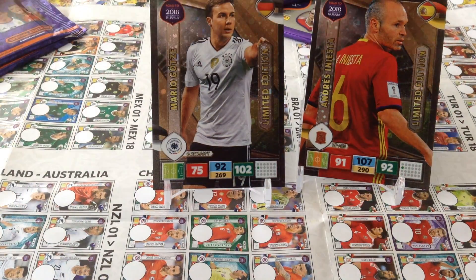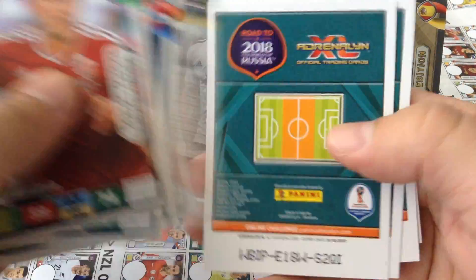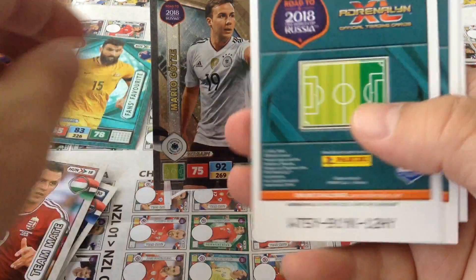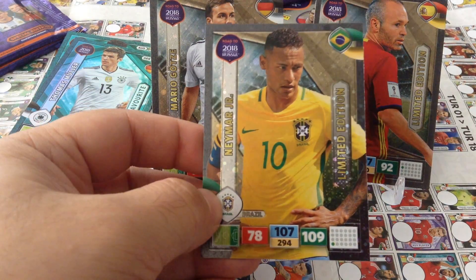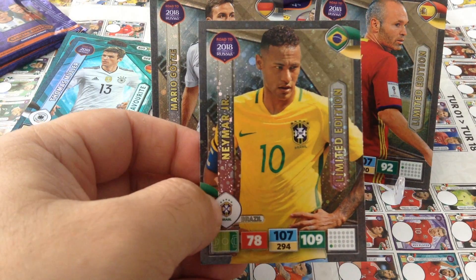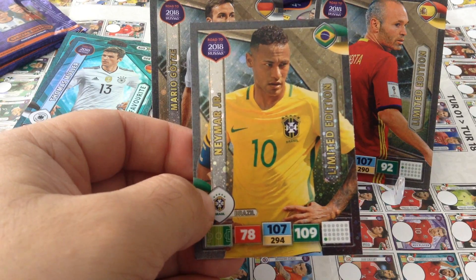Let's see what we get in the premium pack — there will be one limited edition and ten cards. You can see the base cards. We get a special card. First one: fan's favorite Jednak. Second one: fan favorite Muller. Third one — boom! — limited edition Neymar. Fantastic! That's a beautiful card.